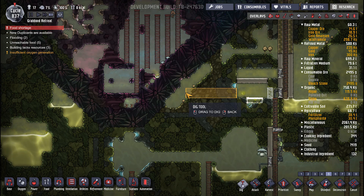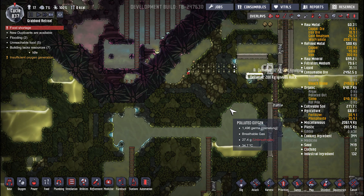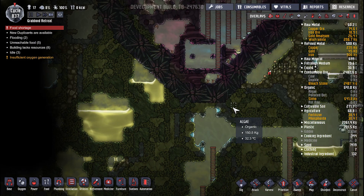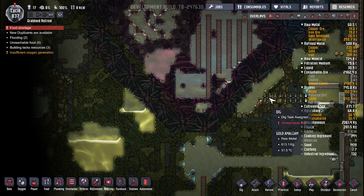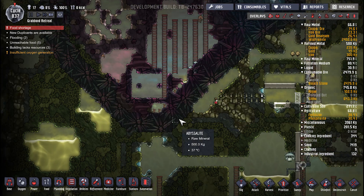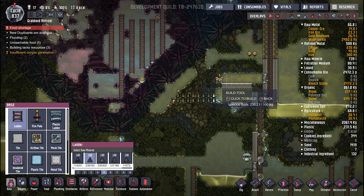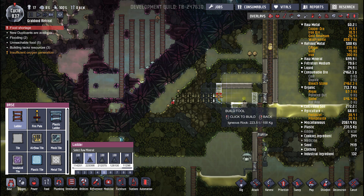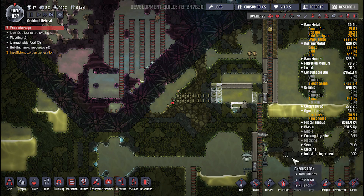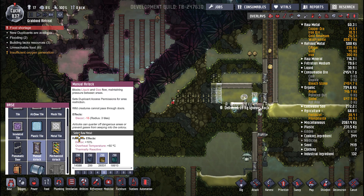We're going to change this out for a door — deconstruct that and make a door right there. Then flooring across because I want this as flat as possible. Then start digging out this way — that's a lot of gold amalgam. I think I will dig through here and build a roof as I pass. There needs to be a way up into this because this is kind of our preload chamber. Let's get a couple ladders here and dig that out.